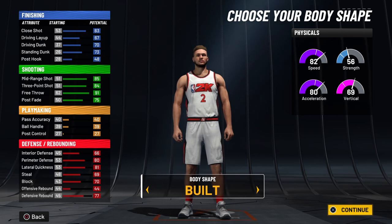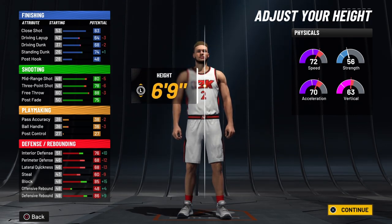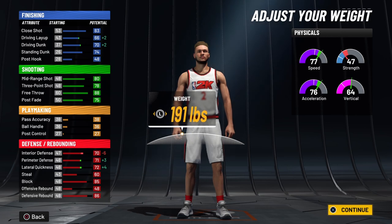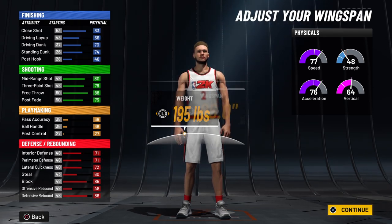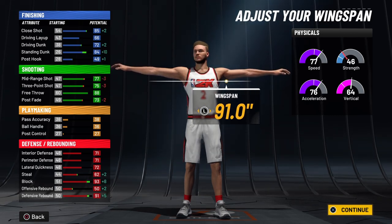For the body type, I recommend going with the built body shape. For your height, go up to 6'9". For your weight, drop it all the way down to 195 pounds — any lower does not add anything to your build, it just knocks off your strength, so 195 is the best weight for this build. For your wingspan, max it all the way up at 91.